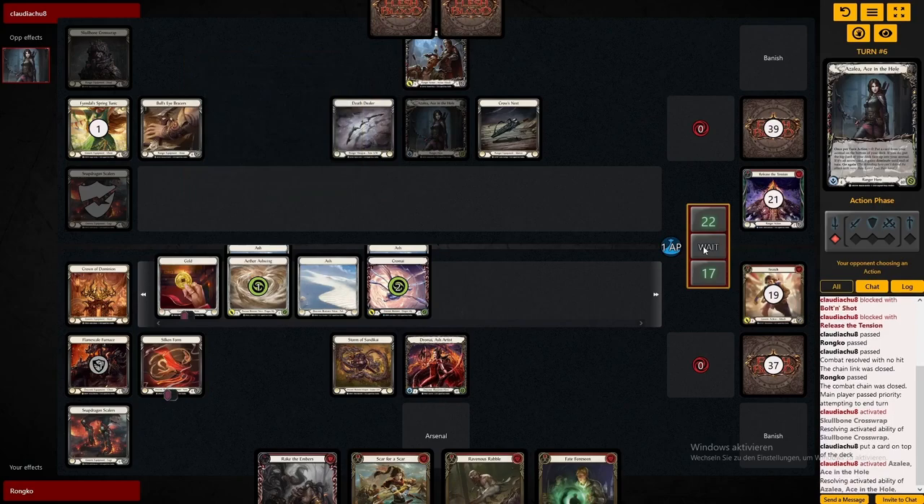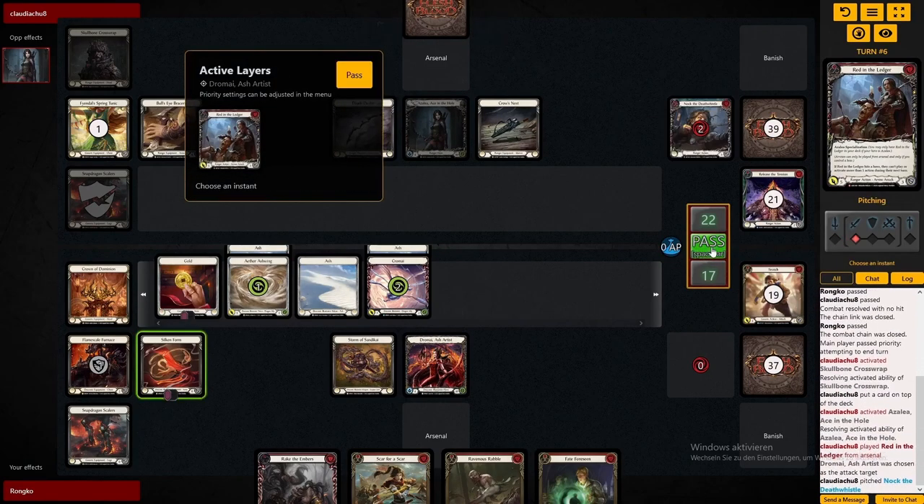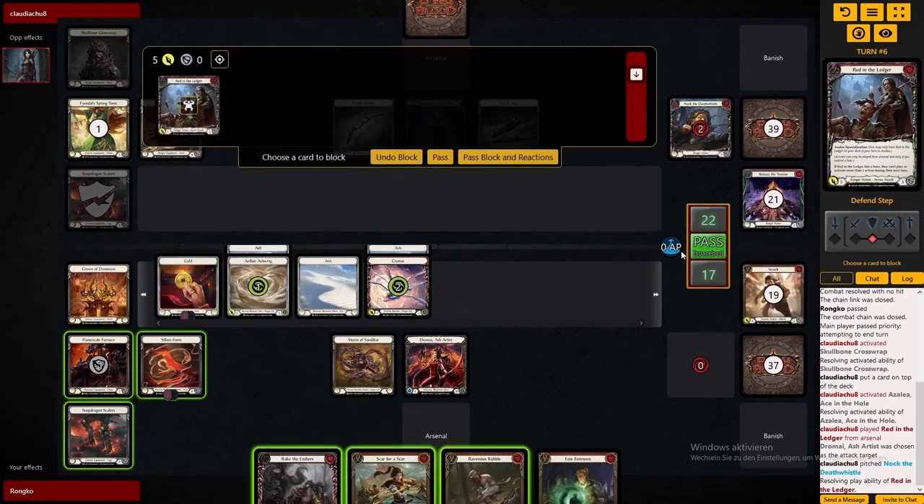By now those Azalea flips are getting kind of annoying. We are able to make a good one-card play though - sure we'll leak three damage but we can get two more ash rings out and that Fate Foreseen in arsenal. That board state should make up for the life difference.